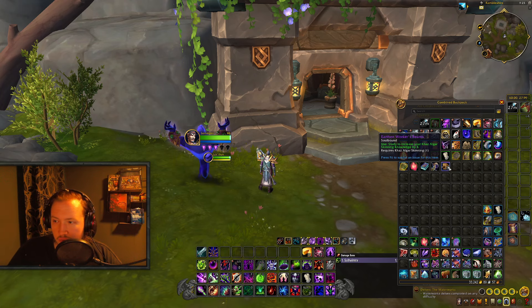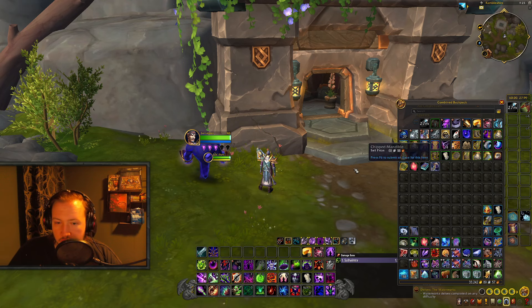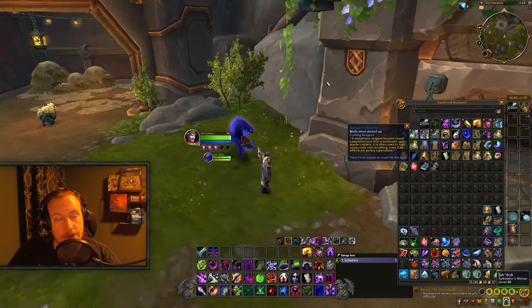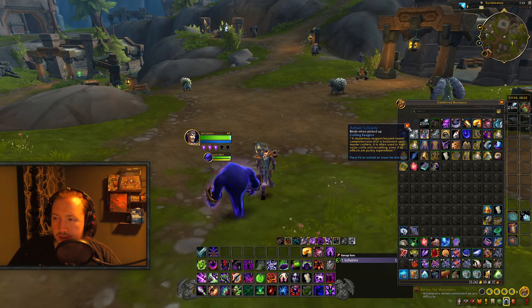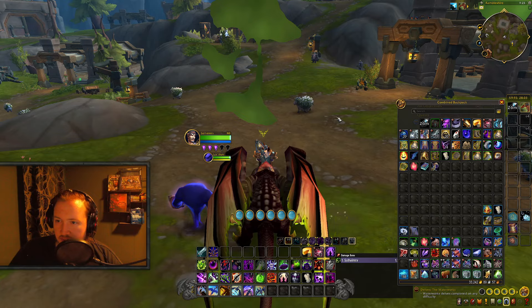The Earthen Workers' Beams — study to increase your Skinning Knowledge by 3, and for every single knowledge point you get, you also get 5 Artisan's Acuity, so 15 per treasure, or 120 in total after gathering all the treasures shown in this video.